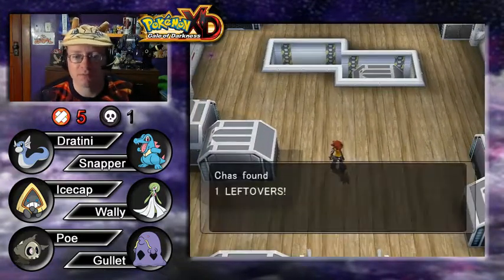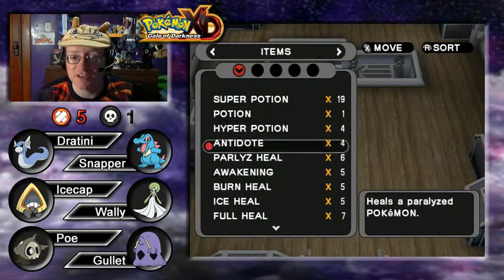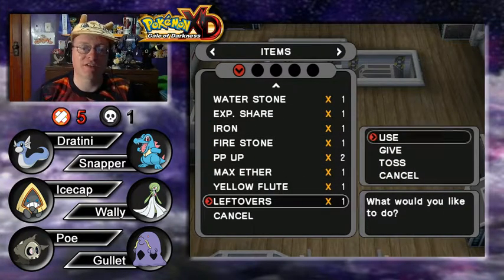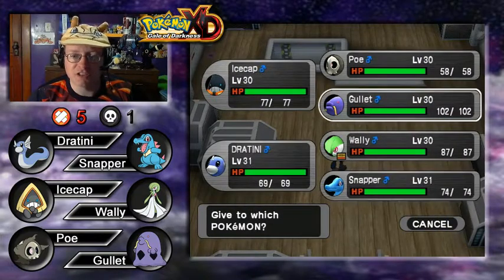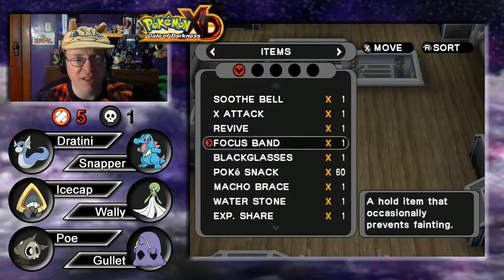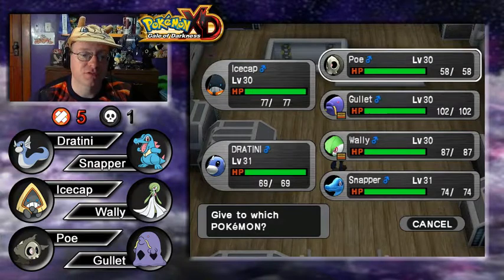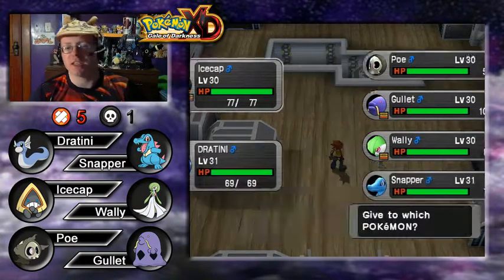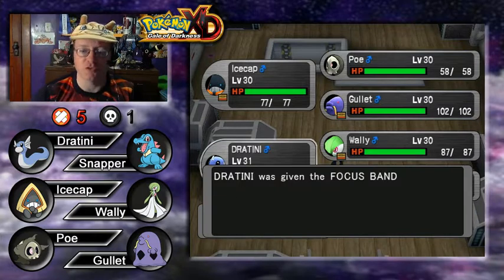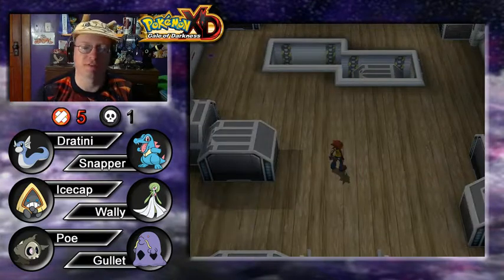Where'd Bonsly go? We find Leftovers! Just as I was saying earlier about giving held items to Pokemon, now's the time. Looking at the team — Gullet gets the Leftovers, since that suits a tanky Pokemon. Black Glasses go to Ice Cap since it has Crunch. And Dratini, who is one knockout away from being eliminated, gets the Focus Band — if it can save him in a pinch, that'll be great. Soothe Bell we don't need right now.